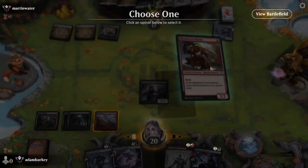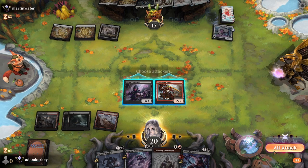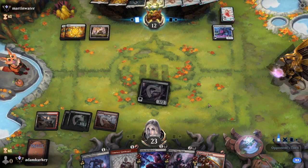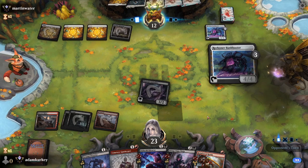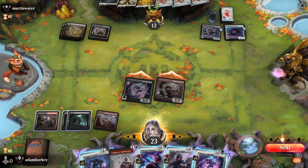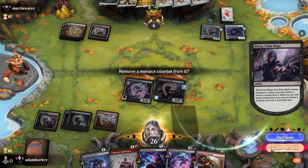Nice, land is good. We are going to play Reinforced Ronin so we can hastily beat in. We swing and we're going to ninjutsu in the Ambusher to pull back Biting Palm Ninja, so we can reuse the ninja to discard again later. Even though that means Ronin comes back and we don't have two guys out there, we get to see more of their hand this way. Unless they play two creatures, we just get to smash in repeatedly.